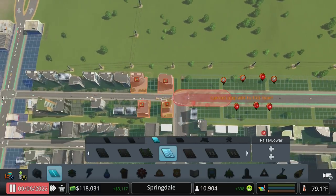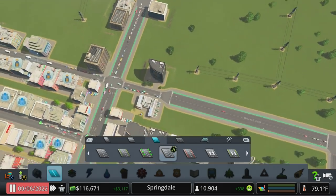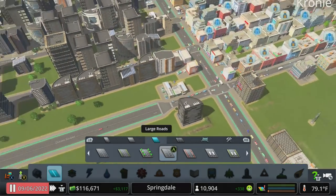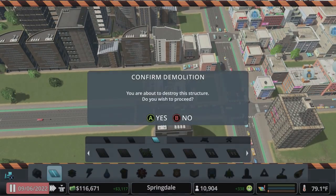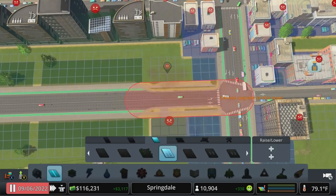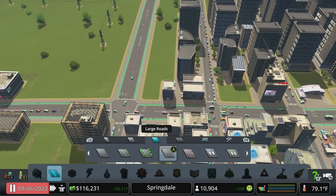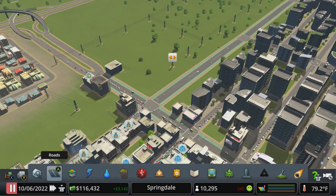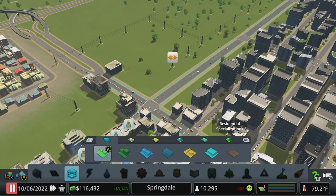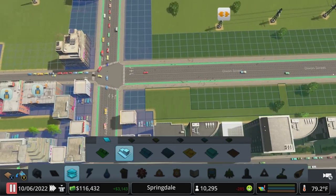We'll rezone this and get back on pace to hit 11,000. There's an elementary school here — let's delete this, upgrade this road, fix our zoning, and we could upgrade that to a community school. That's going to disconnect a lot of power, I just realized. So back in here we'll fix what we just broke zone wise.